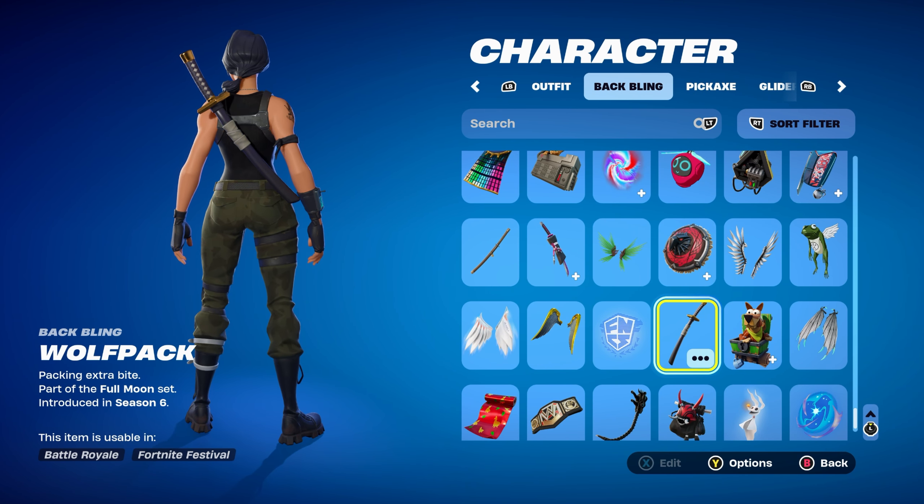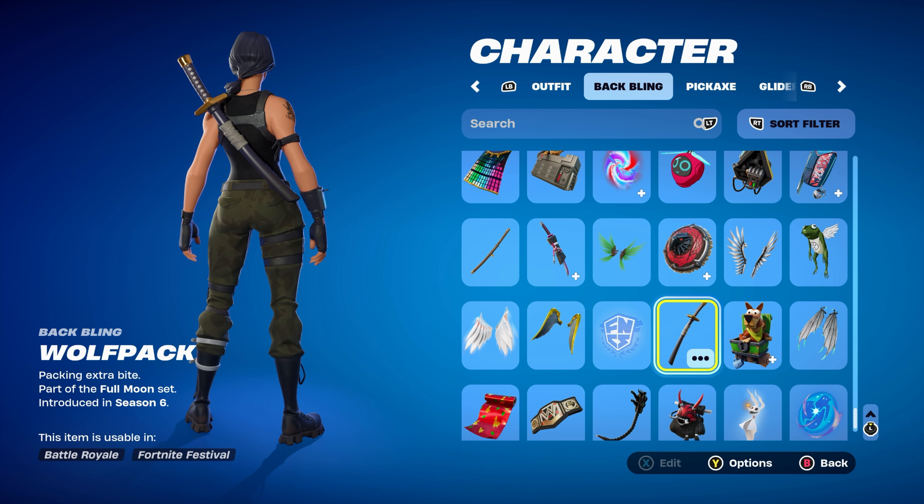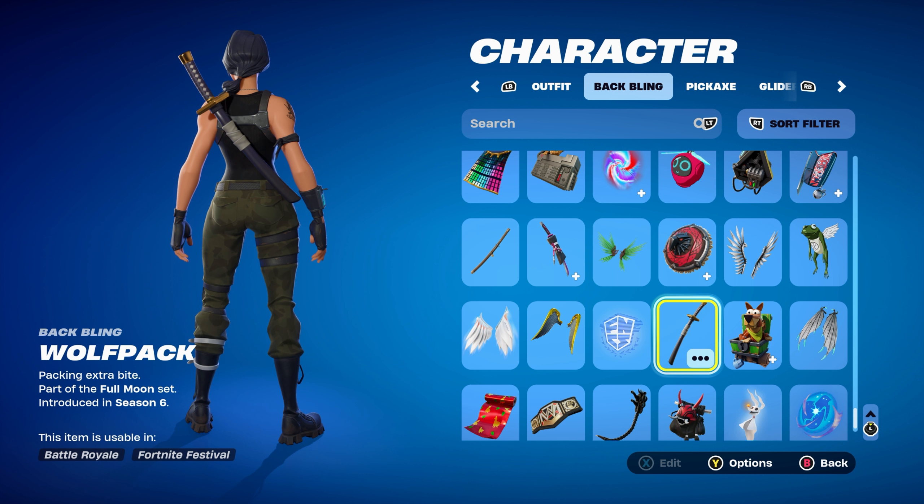For the second combo, I thought I'd use the Wolf Pack, part of the Full Moon set, introduced in Chapter 1 Season 6's Battle Pass. It's Dire's back bling from that season — he was the Tier 100 skin. Mainly using this for the black. Goes very nicely with the skin, especially with the standard style.